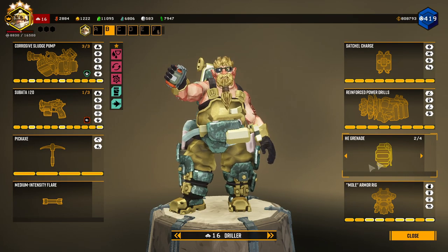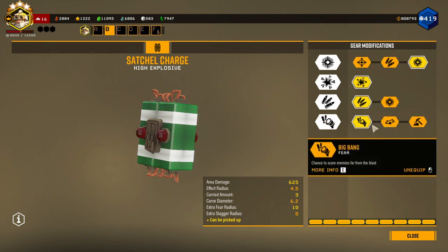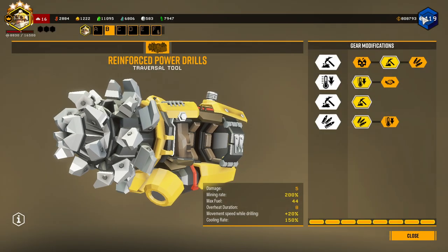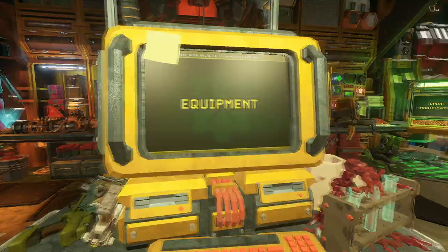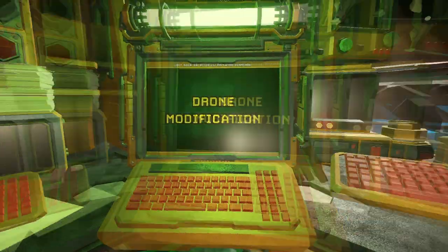With the grenade today, I have the HE grenade. How my satchel charges are built: I have more area damage, the kill switch, more total ammo, and fear. And how my drills are built today — I have both the drilling upgrades in Tier 1 and 3, better cooling, and more total ammo. For the perks today, we have all revised cargo grenades and elective bullets.